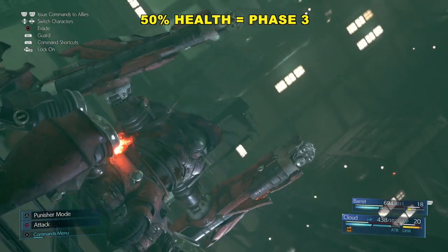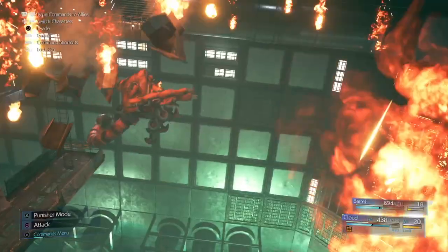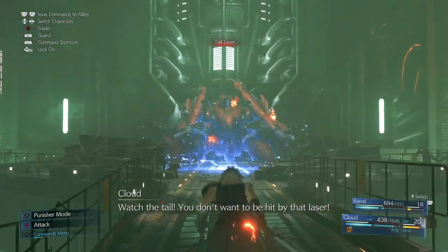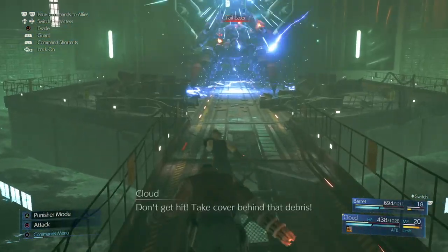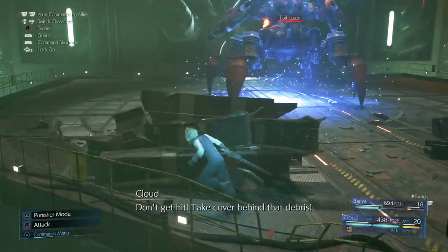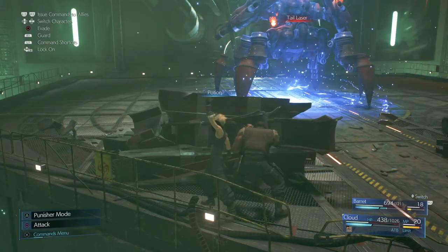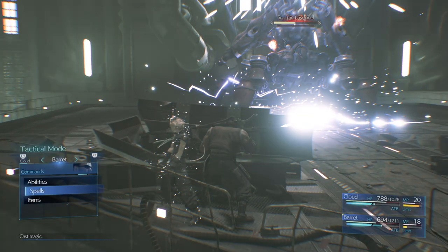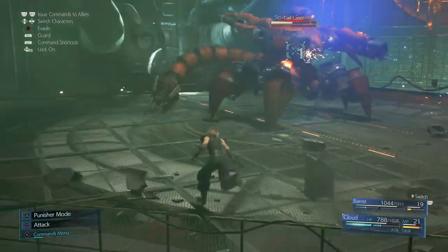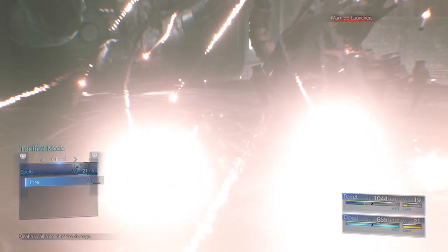We're at 50% health, so now we're entering phase three. Phase three might actually be a little easier than the previous two phases. You can see all this debris that's falling — we're actually going to use the debris to dodge his big attack. His big attack looks basically like this: he's going to be drawing a bunch of energy. There's always going to be debris on the battlefield, so you kind of want to run behind it and hang out there. This is a really good opportunity to use our items and heal ourselves. Keep an eye on your health meters — I'm going to heal Cloud and Barret just to make sure their health is up. There's no force field now, so switch over to Punisher mode and try to do as much damage as you can.